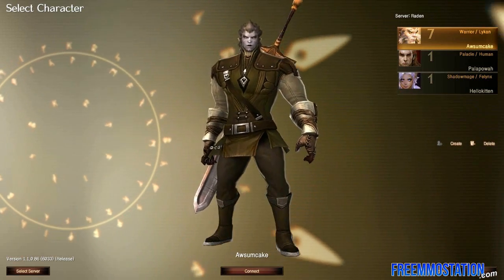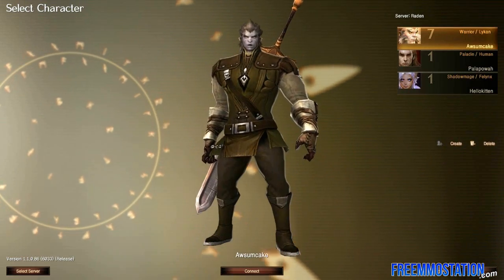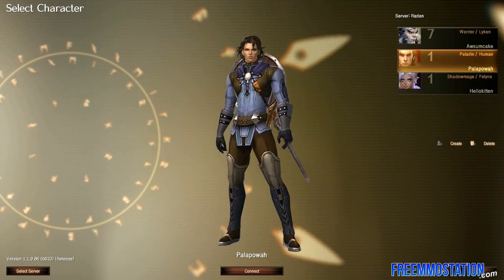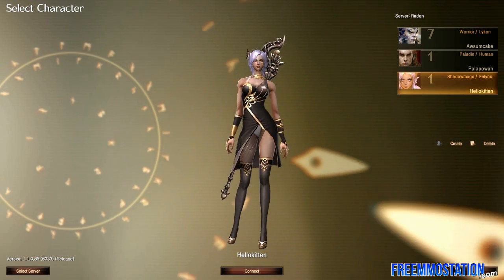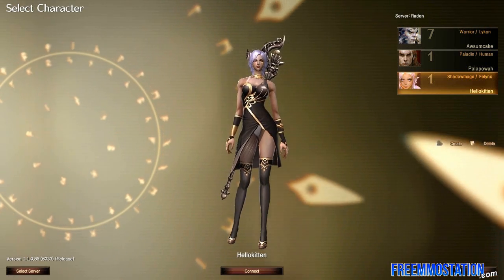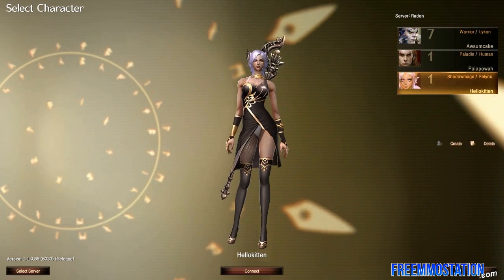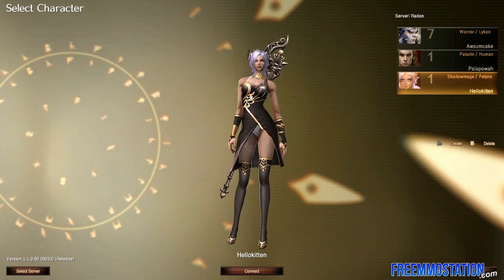I have 3 classes here that I've made just now. I have my warrior that I've been playing a little on, I have a paladin, and a shadow mage. There are actually 4 different classes in this game, but I could only create 3 characters, so that's too bad. The last class is called the Elementalist, and is basically your normal kind of mage.